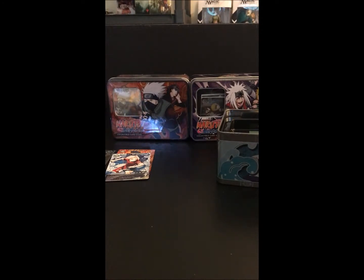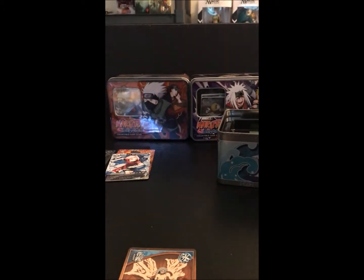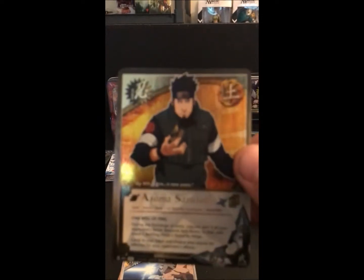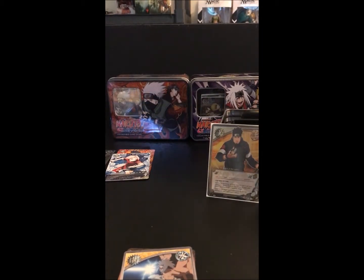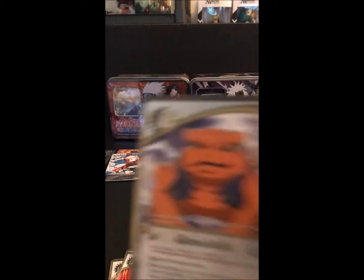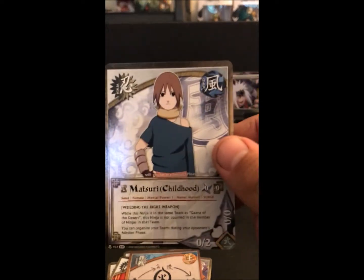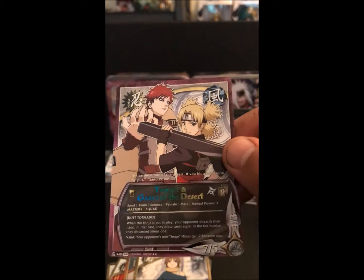We have our four packs. We're going to start with the two Fangs of the Snake boosters. So we got Spread Talons, Kidori Sword — oh, we got a Super — Asuma Sarutobi, Hanabe Hyuga, Kidamaru, Obito Uchiha, Gamakichi, Comparative Strengths, Matsuri Childhood. We got a pretty cool rare: Tamari and Gaara of the Desert.